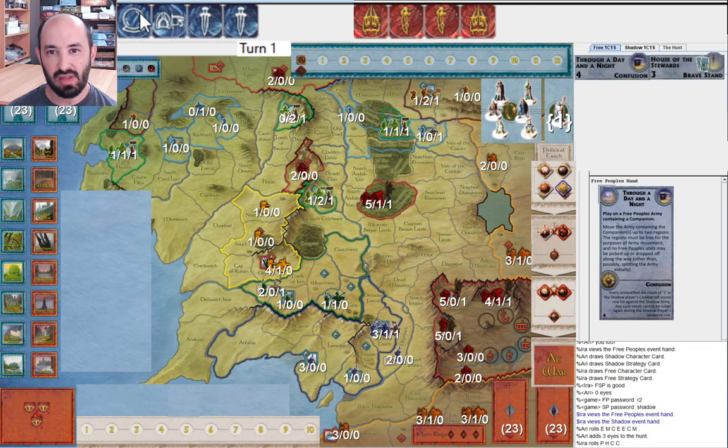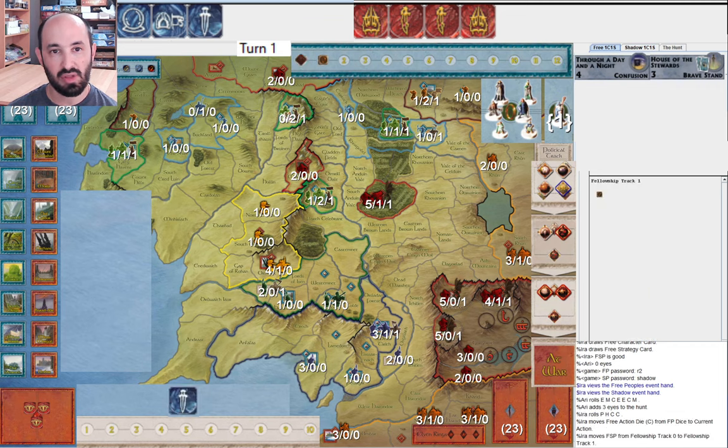I don't have any playable cards round one. They allocated zero eyes and rolled three — at least they got two Musters. I have zero playable cards, so that Palantir is a little sad. They got Worn with Sorrow and Toil, which isn't bad early on. I'm not sure if they're going to play that with their character die, but it's possible. Rage of the Dundlandings is something you can plan around as Shadow — it's the one card you can use a Muster die to actually move armies with.